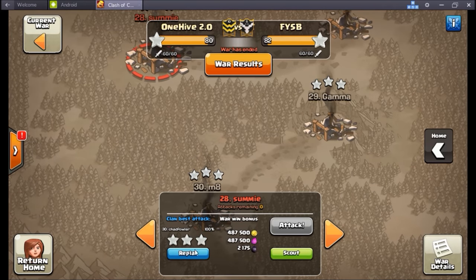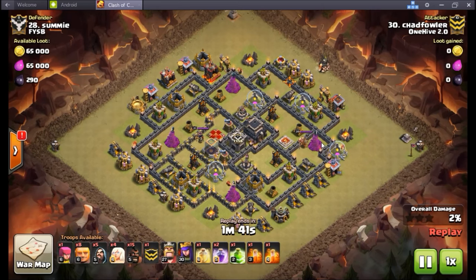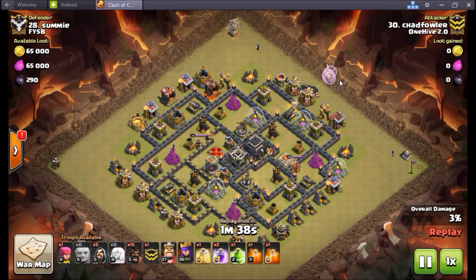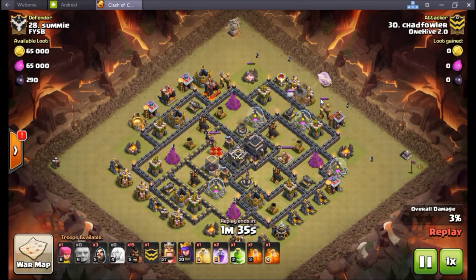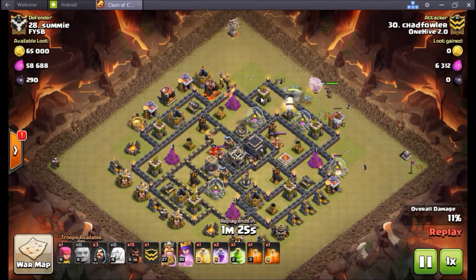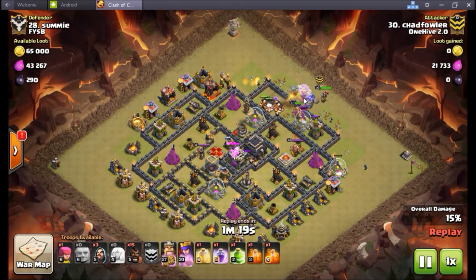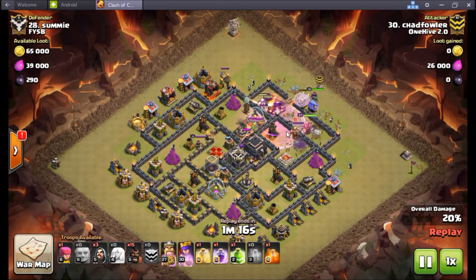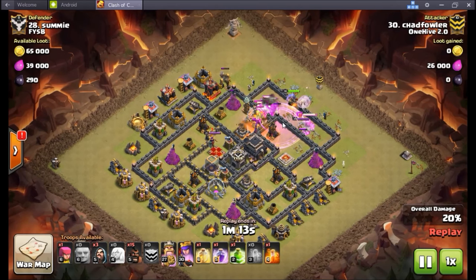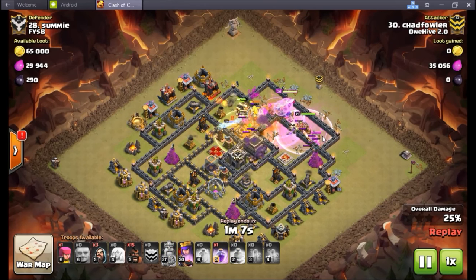Number 28, Chad Fowler. Pretty much every recap I'm going to show now is probably going to have one of these attacks - good old HGHB, the new Town Hall 9 spammable attack. You just drop all your giants - say 11 maybe 12 giants with four healers - get them in, get a big funnel, that's a big piece to this. Get a very nice funnel going, get the bowlers in nice and tight right behind. If you can get the bowlers following those giants into the base, take care of those CC troops via poison, have the queen in there helping out, make sure the CC troops get mopped up, you're gonna have really good success because these bowlers under rage are just going to smash everything.